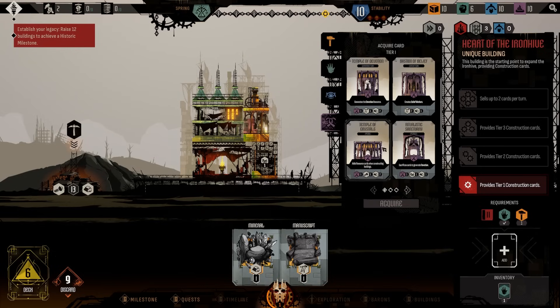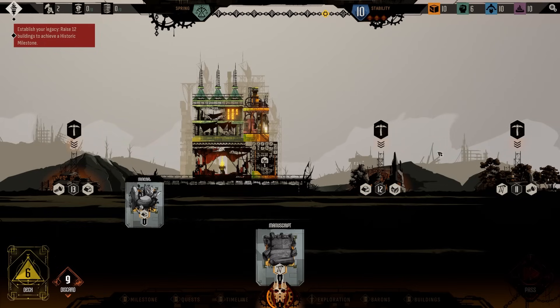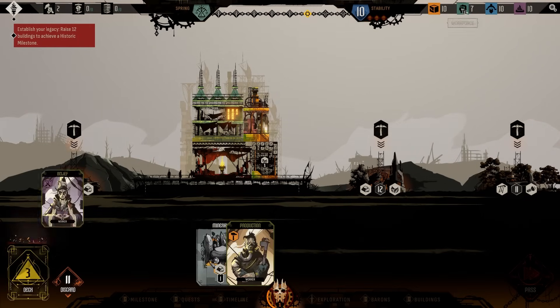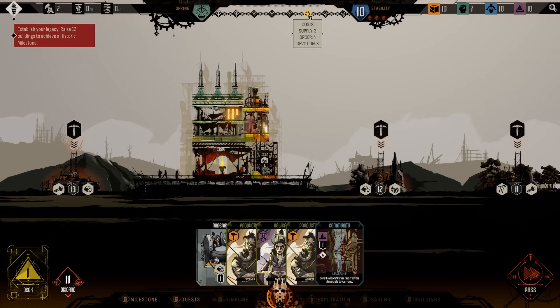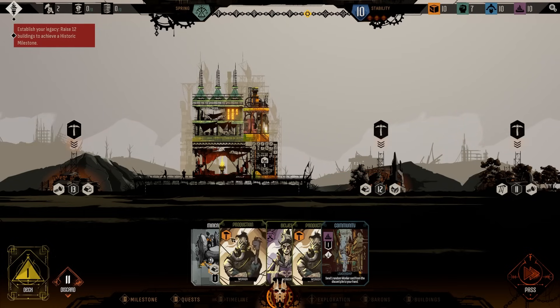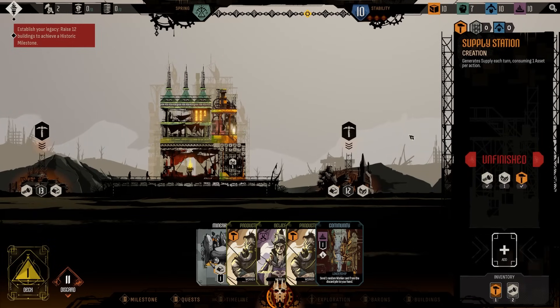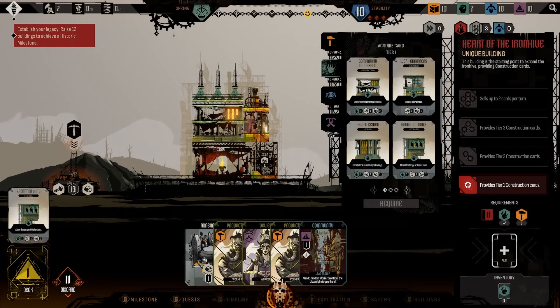The warehouse is going to allow the storage of material cards, allows the storage of worker cards, creates manuscript material cards, and sacrifices cards to generate devotion. There's a whole bunch of different buildings. We can also upgrade the Heart of the Ironhive, though it probably isn't upgradable in this specific build. We'll move forward to the next turn — we actually increased our workforce by one, that is phenomenal. There are costs associated with the season change as well.